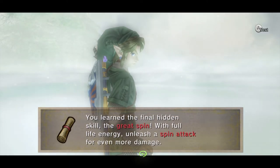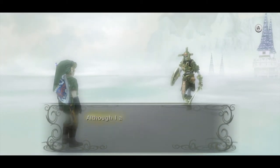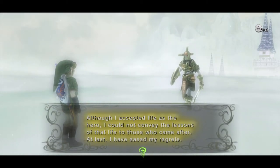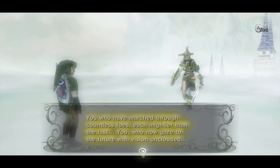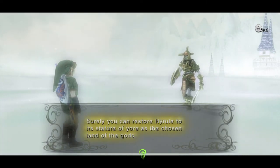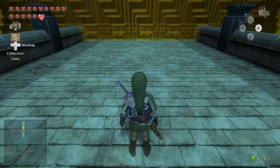We've learned the final hidden skill — the Great Spin — which with full life energy unleashes the spin attack for even more damage. The Hero Shade says: you have at last mastered all the hidden skills. Although he accepted life as a hero, he could not convey the lessons of that life to those who came after — at last he has eased his regrets. He says surely you can restore Hyrule to its stature as the chosen land of the gods. Farewell — go and do not falter, my child. With that we have got every single hidden skill in the game.